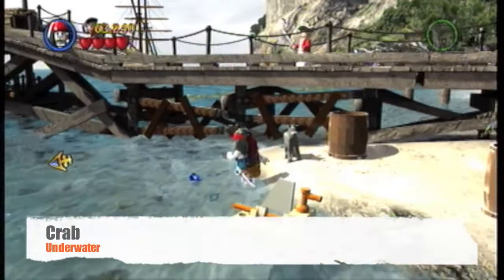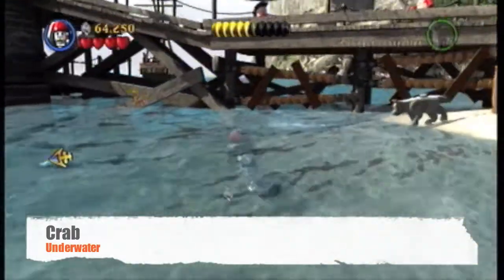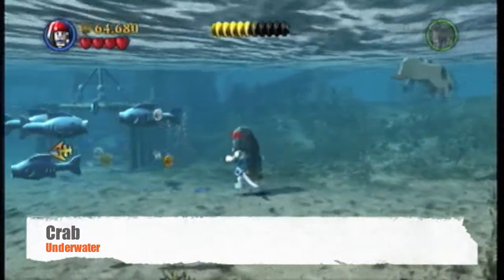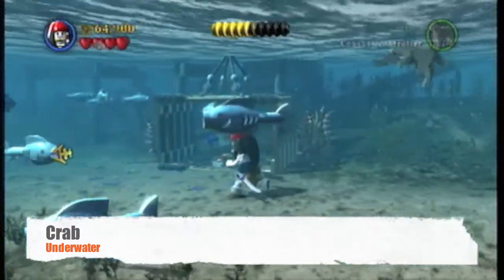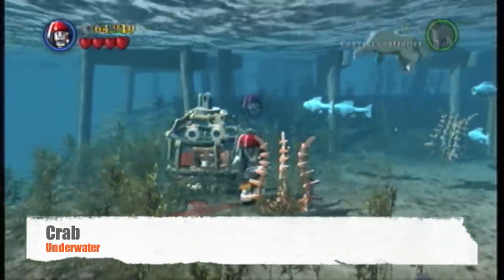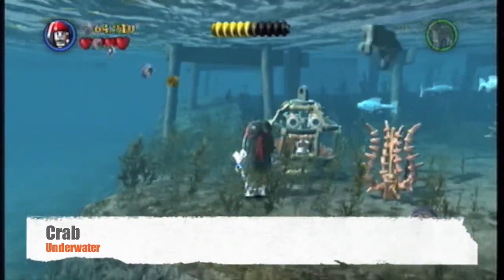The next one is the crab. You need Cursed Jack to get this because he's the only Jack that can walk underwater and use the compass at the same time. We're just going to walk through here, the crab is right here, and we're going to set him free.